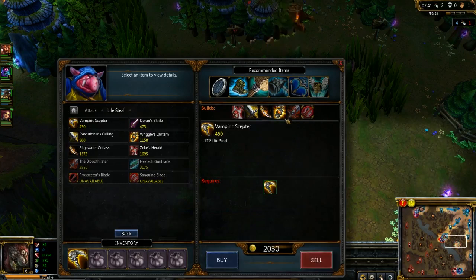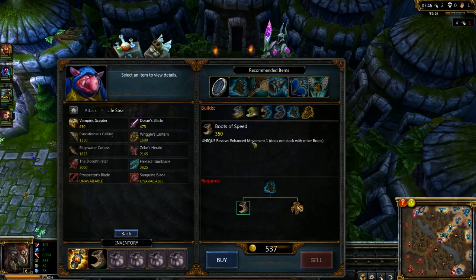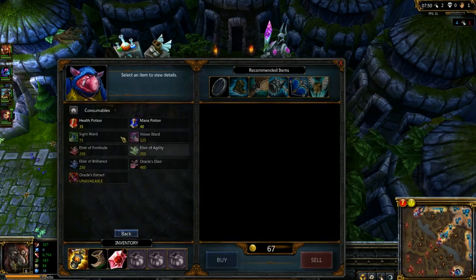Now we're back. We're going to buy a Riggles — get that free ward. Get some boots, run through the jungle faster. And a ruby crystal, because you need more health. The more health you have, the longer you can stay in the fight.